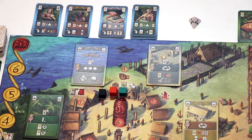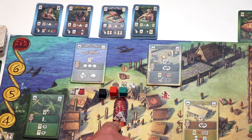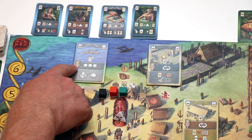The third action is diving for pearls. The player who picked this action will roll the four-sided die, and the number rolled — in my example a two — is the amount of pearls everybody gets. As the player who picked the action, he or she will get three additional pearls.